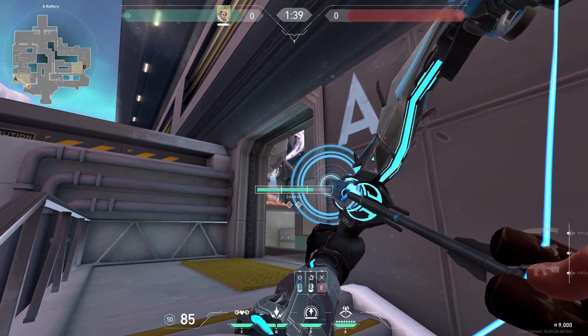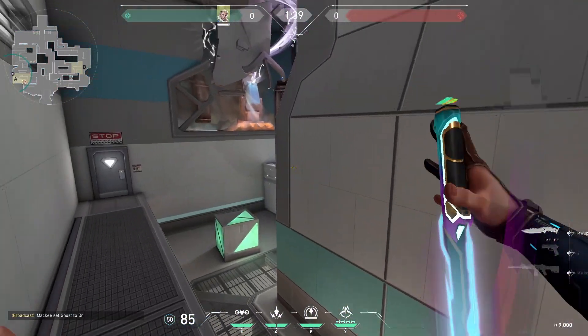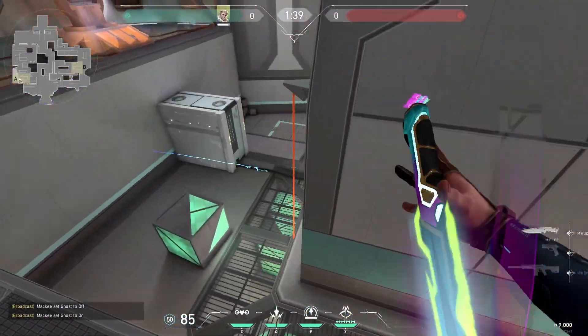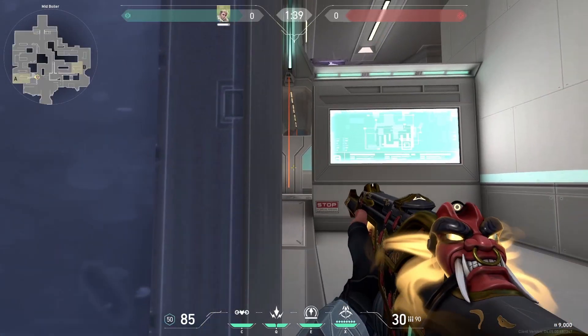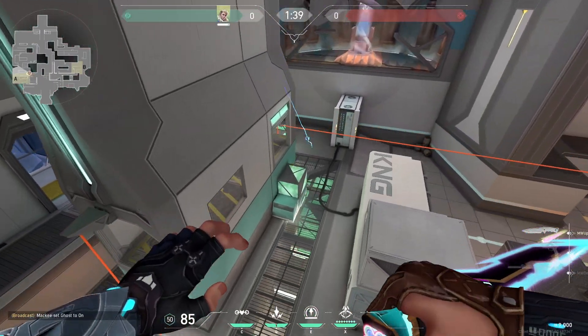For a great retake arrow, you can fire a recon at this metal bar above gen. From stairs, find the most left line and bounce shocks off it to hit default. From screen, you can fire a recon at this wall to retake site. Stand against this wall, aim just by this corner, and fire a max charge 1 bounce to shock default.